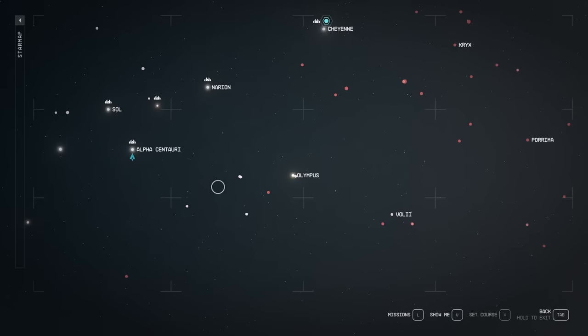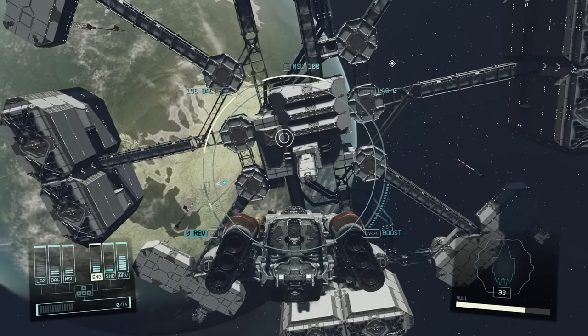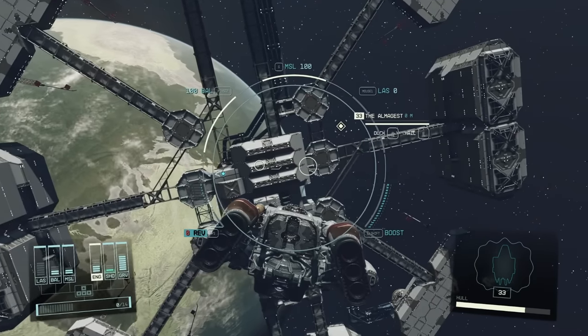Once you've got some DigiPix, we're going to head to the Olympus Star system — it's just one jump away from Alpha Centauri. Inside the Olympus Star system, we want to go to Nisoi. Once you jump to this planet, you're going to see an abandoned spaceport in front of you. Hit E to target it, and once you get close enough, you can dock.